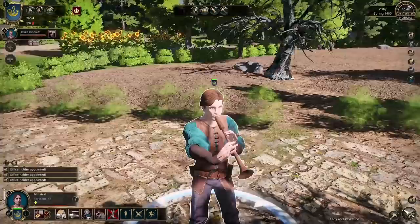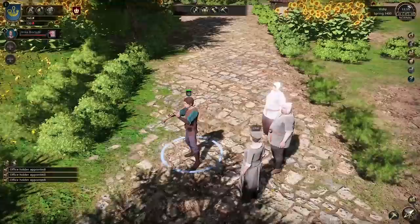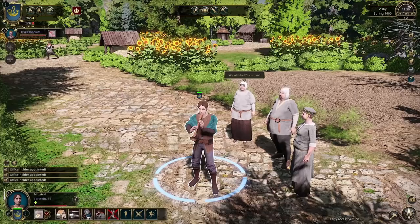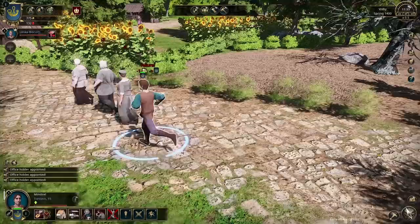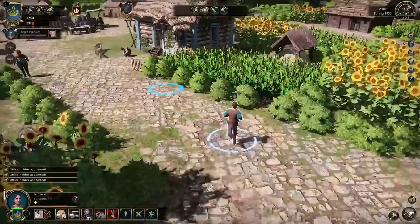Torstein moves to a new spot and plays more music. Let's speed time up and see if people come to watch. Un and Volunda are there again, and Agnes of Visby says 'We all like this music.' Torstein is getting a little following. When the performance finishes, he bows and earns 39 XP and three gold. Then on to Ulrika — after dismissing her from the house job and assigning her to the minstrel's tent stage, she gets to work on a full concert. Let's move time on at super speed.